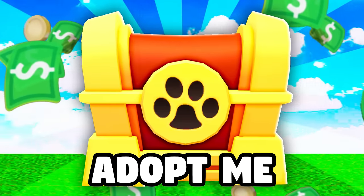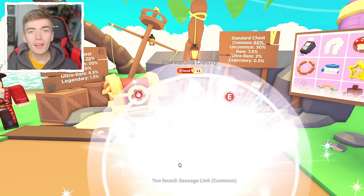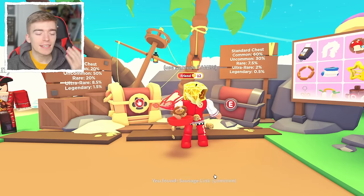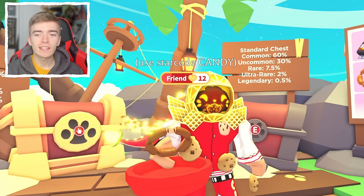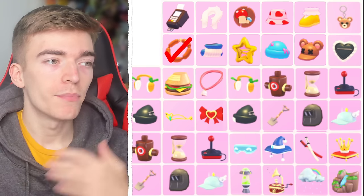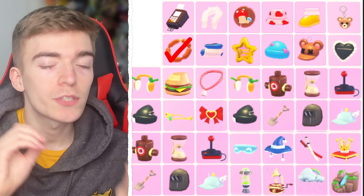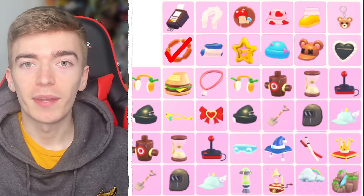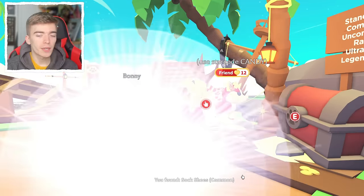Opening 100 chests in Adopt Me. Let's start by opening up the standard chests. The first item we got is a sausage link. Every single time I find an item, I tick it off this list — this is all of the possible items we could get. Let's play a game of bingo with it because I'm curious what we're going to get.